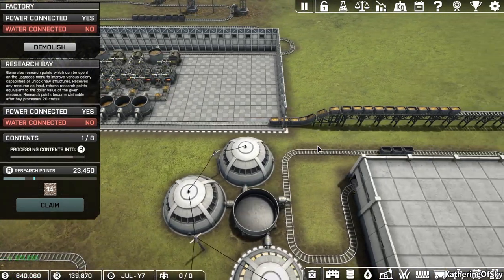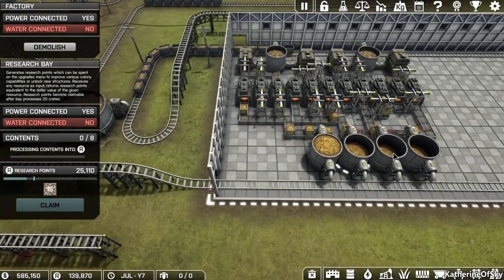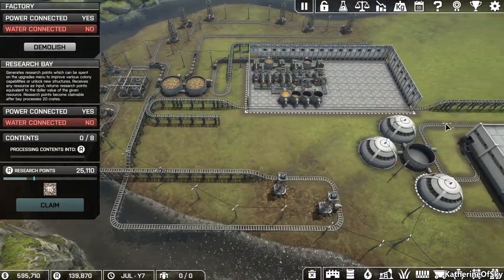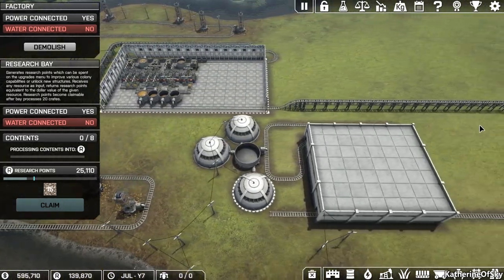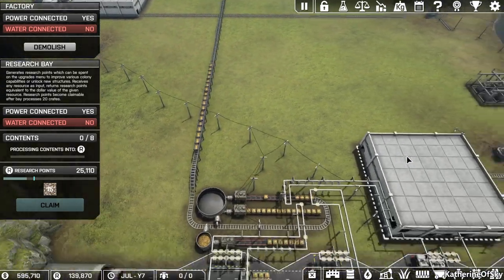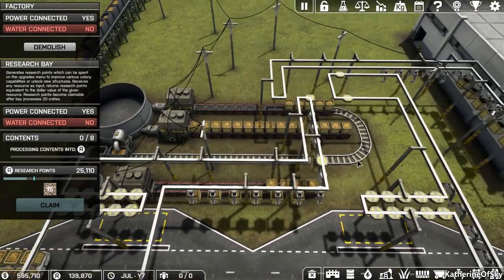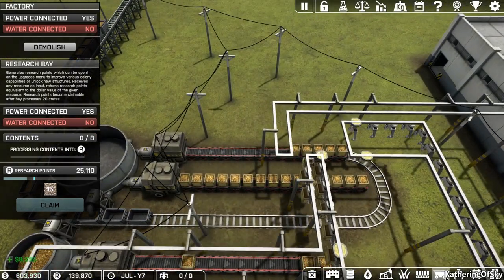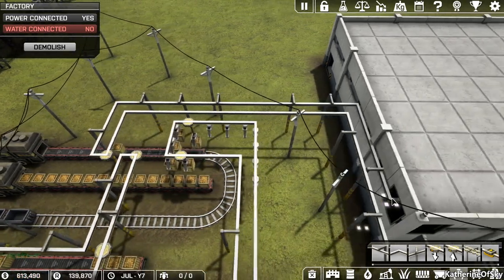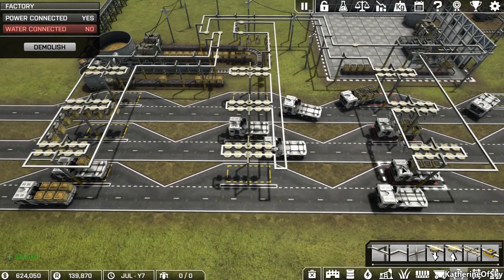Gold train, gold train — look at that gold train go! I do wish it would fill partial cars. Like, it doesn't fill enough — or it doesn't add to the fill of other cars — which is a little bit frustrating, I think. I hope maybe that can be changed or something. I forgot to add the stop on here — that doesn't help at all. There we go — okay, so this one should help now. That train should help take away stuff.